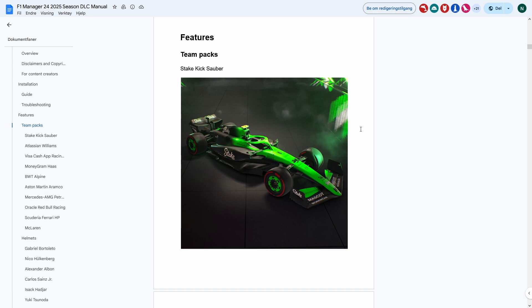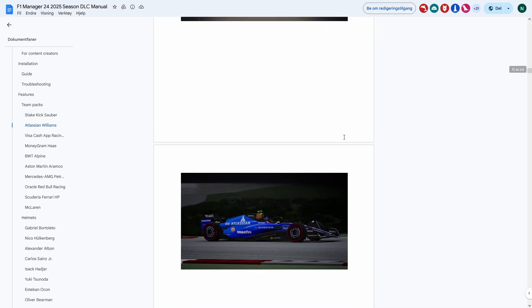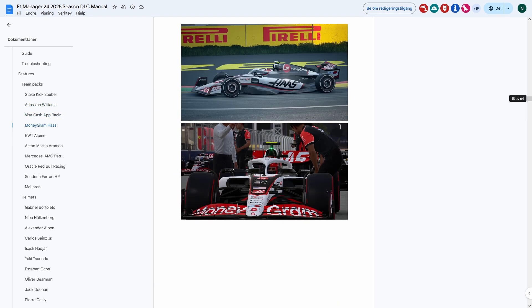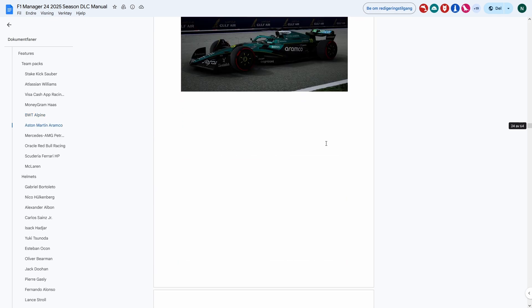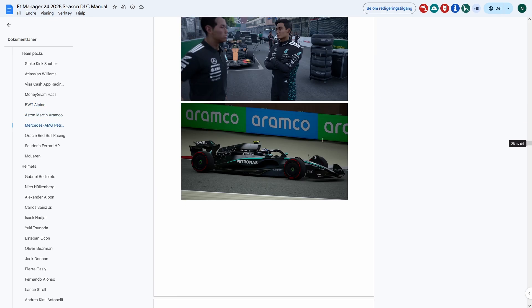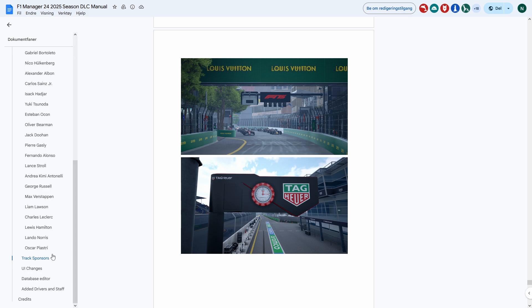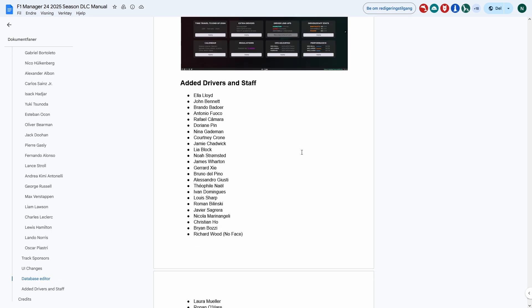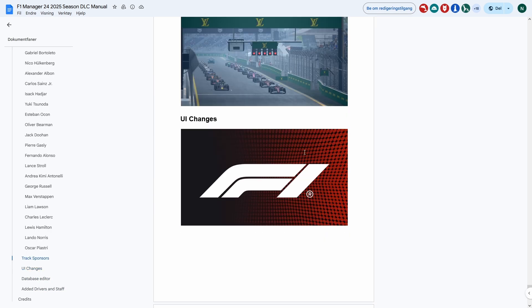The main thing we're showing off here is the new visual changes — the updated car, the new outfits, and the liveries. They've done a beautiful job on the liveries. You are getting that full 2025 experience including updated visuals. They've also changed helmets for a bunch of drivers, changed track sponsors, and made some UI changes to make things look better. This did take a lot of work and it has been very, very well done.